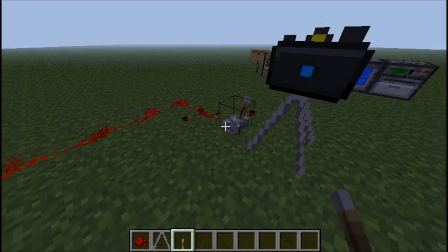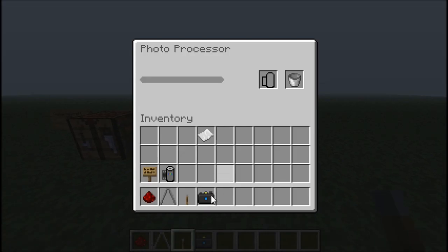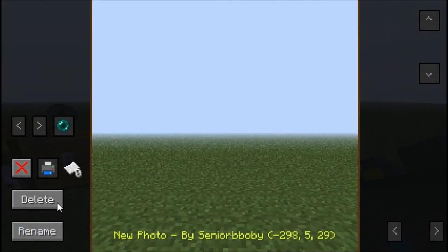To retrieve the photos, all you have to do is bring the camera over to the processing station and break it down. Little did I know you gotta right-click on it first — pretty dumb of me. You right-click, take the memory stick out, put it in the processor, and there are all the photos. Hope you guys enjoyed that!